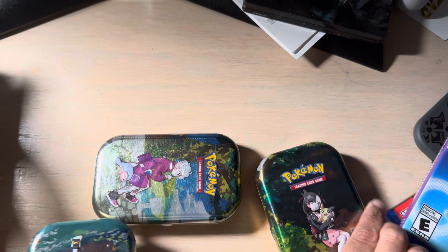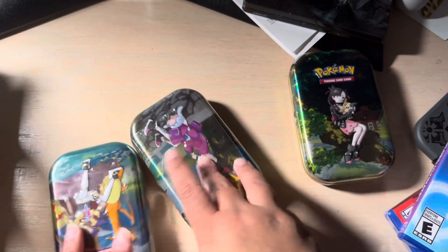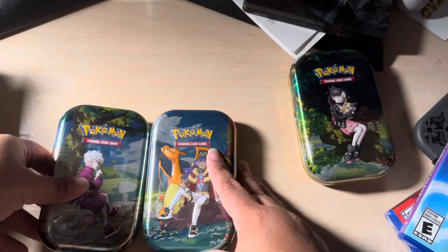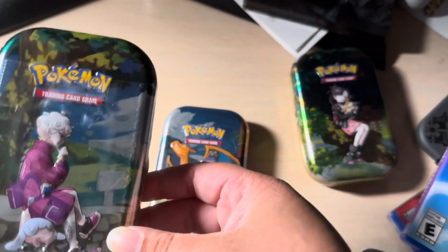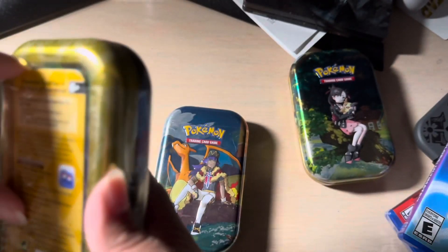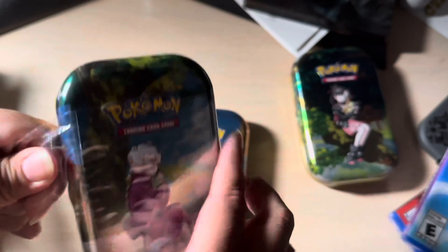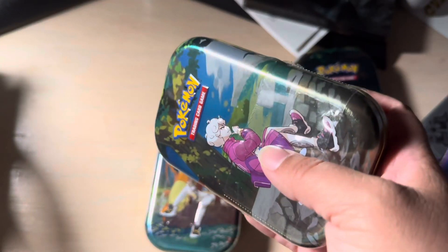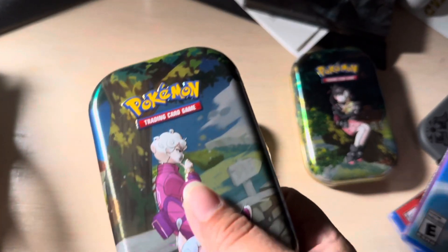So we got Marnie — actually hold on, we already did Marnie because I already did a mother-daughter pack battle. So just these two, well technically these four. We're gonna save this one for last but we're gonna bring on this beautiful guy. Here's the back — I haven't opened up Pokemon cards in a minute. Kaboom! Now I have like a designated trash area.